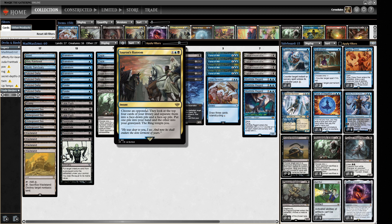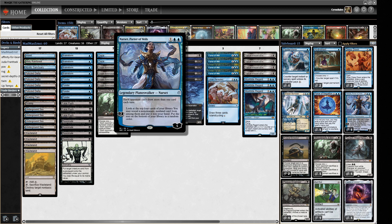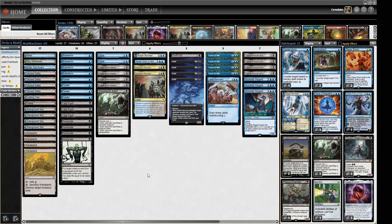Sauron's Ransom is at the exact right power level where your opponent has to make decisions, there's a little bit of damage going back and forth, and you can sometimes ruin your opponent's piles. It's kind of like the new Fact or Fiction. We also have one Narset, Parter of Veils, which I think should be seeing more play because of all the Beanstalk decks - Narset is a powerful tool to shut down your opponent's card advantage.